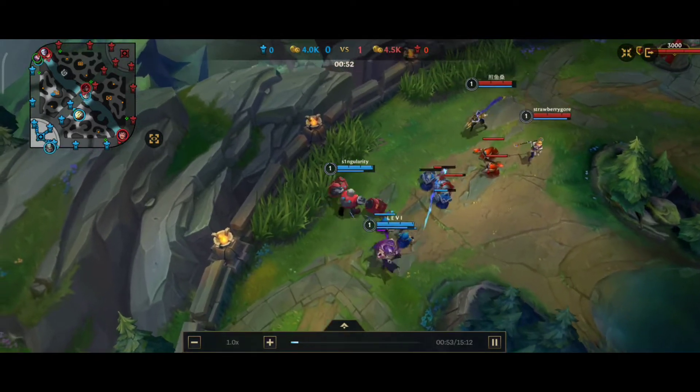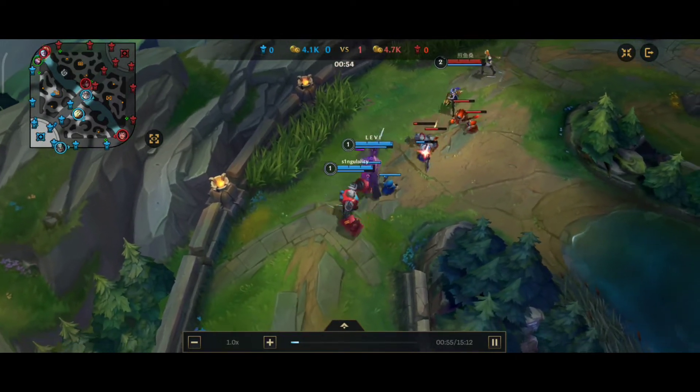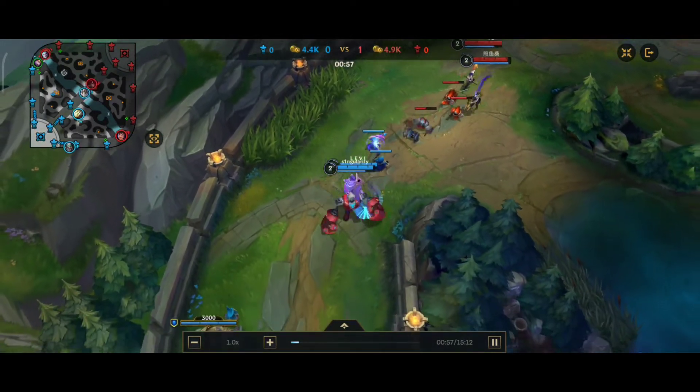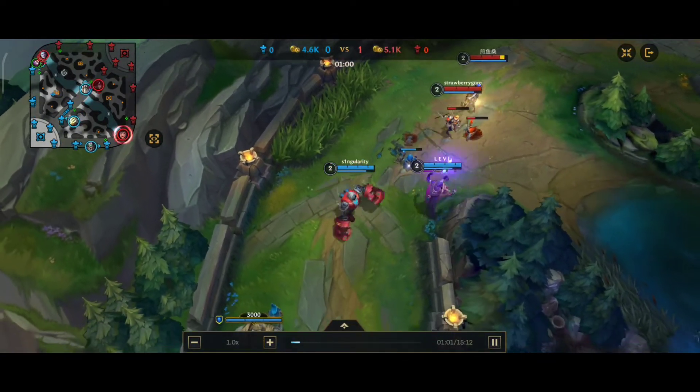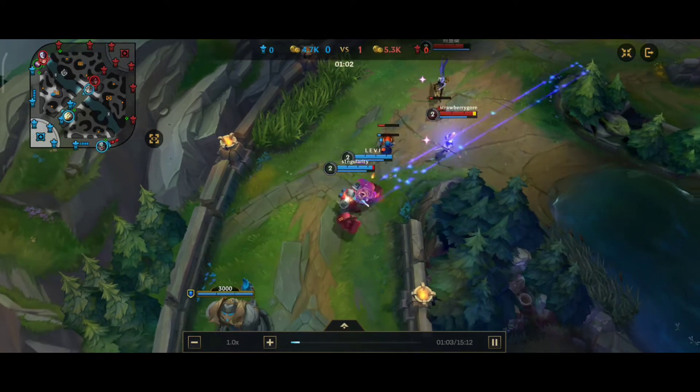Never last hit minions unless your ADC is not around. You should always treat your ADC as your girlfriend — take care of her, protect her, and give her all you have. Do not leave your ADC in early game.